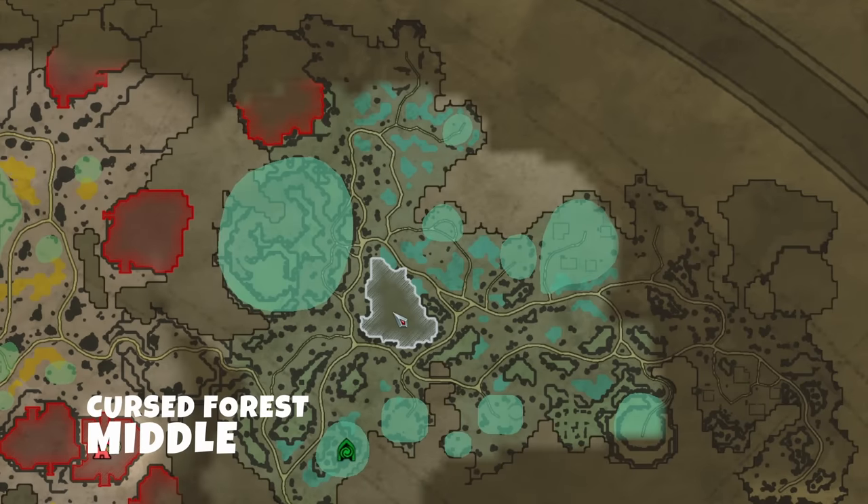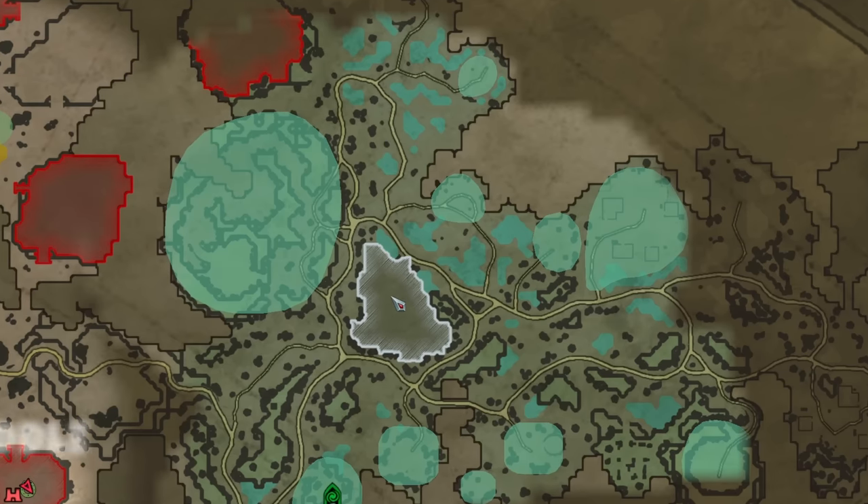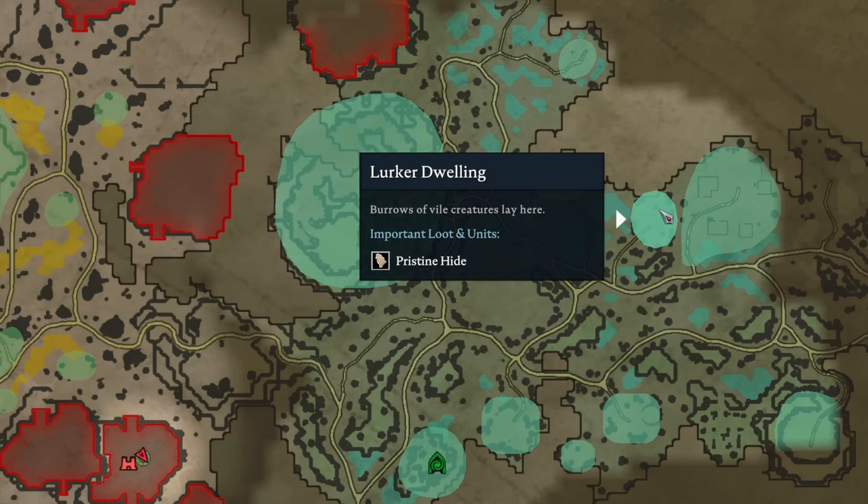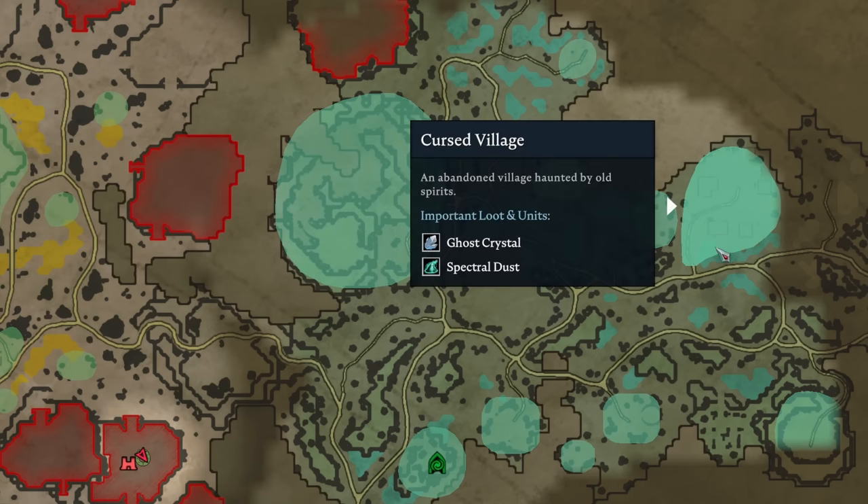For those seeking a Cursed Forest base, the one right in the middle is undoubtedly the best choice. It provides easy access to all the necessary materials and resources needed for survival in this challenging environment.